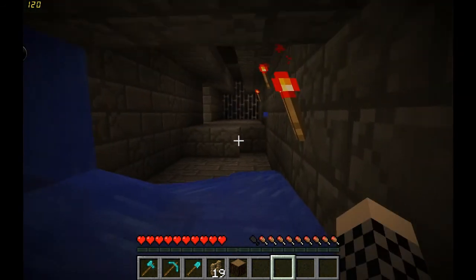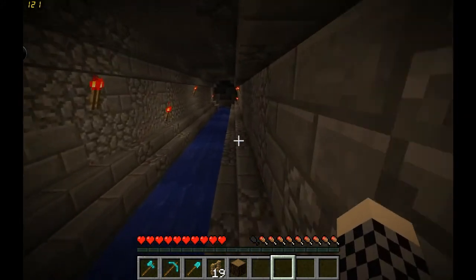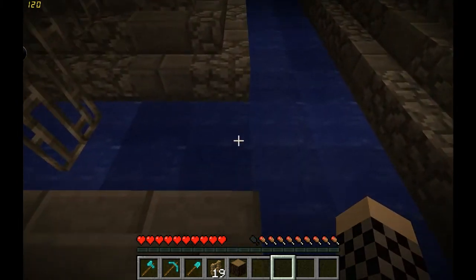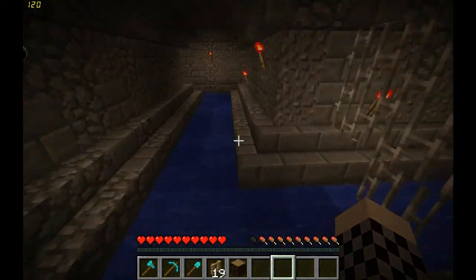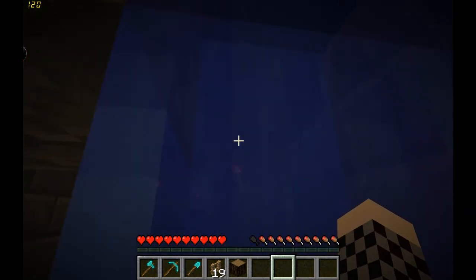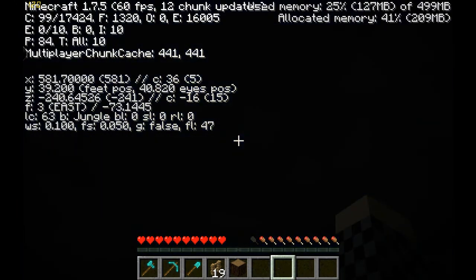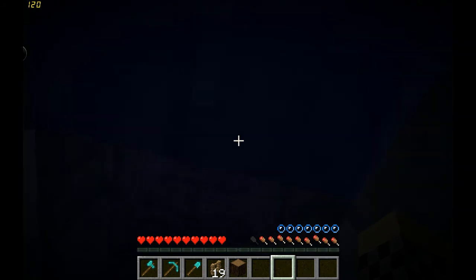Oh, here we go. Yeah, here we are. So now we're in the secret sewers. There's really nothing down here, but I'll show you guys around anyways. Unless there's something further down, which I haven't checked out yet, cause it's so freaking dark in here. Alright, so we got sewers — if you want you can be a lab rat here. I'll post the coords up right now. So if you want to come visit the sewers, you come to the water pool over here at these coords.